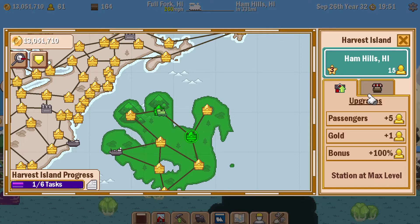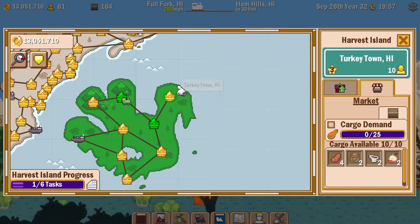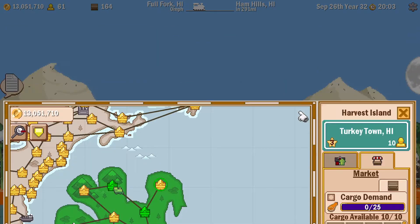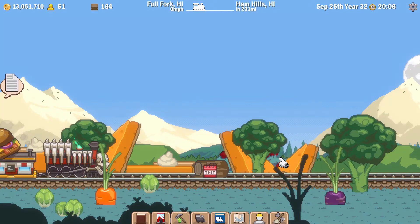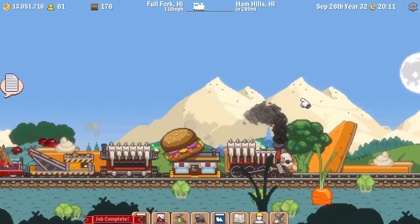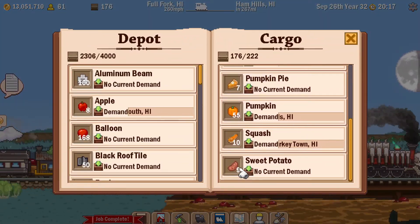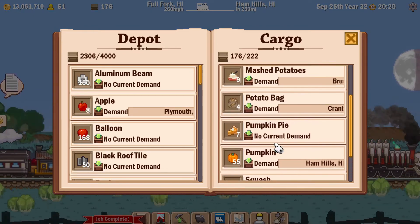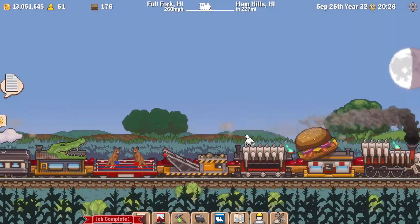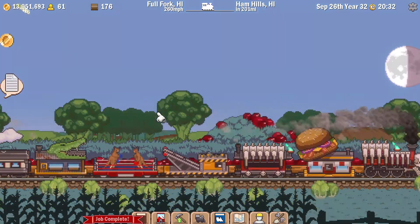We're going to Ham Hills and Turkey Town next. Oh, there's an obstruction. It's not the pumpkin pie but I've got some of it now - it's squash. There is no current demand for sweet potatoes or pumpkin pie, strangely enough - I assume they're going to be needed for the event, but I could be wrong. I have been wrong before; it's rare but it does happen.